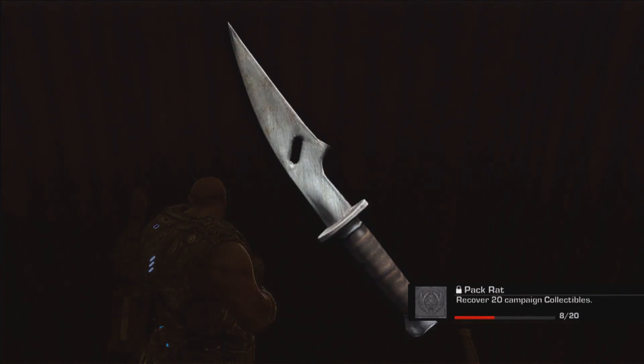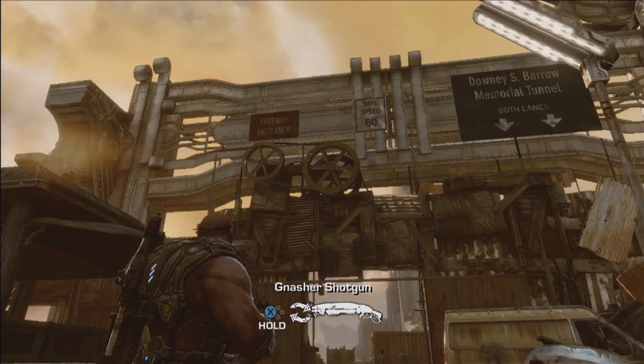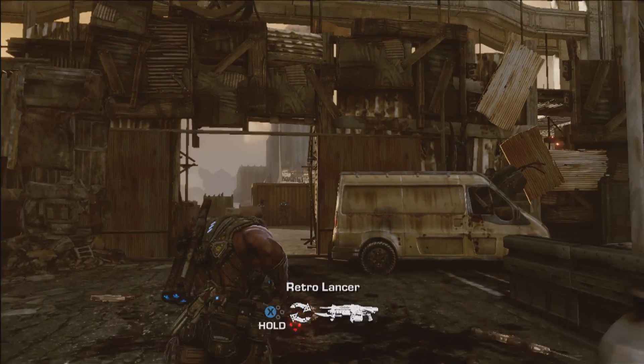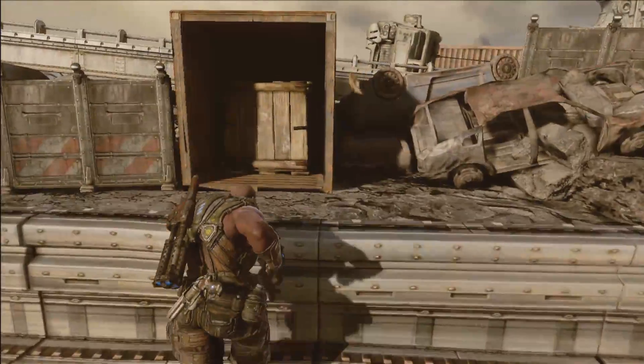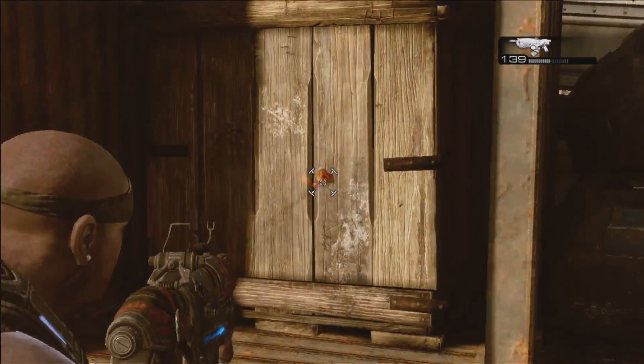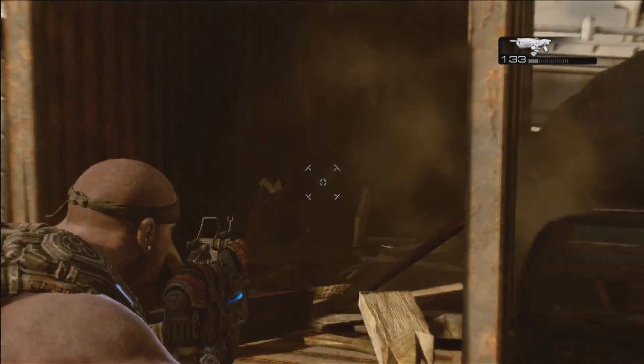Moving onward to Act 1-6, first we have the Bayonet Collectible. Just after the toll booth and the first boomer encounter, head through the door the boomers came through and look for a cargo container over the small wall on the right. Inside is a crate — destroy it to reveal your prize.